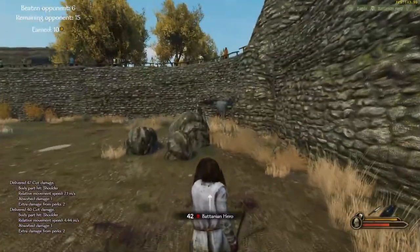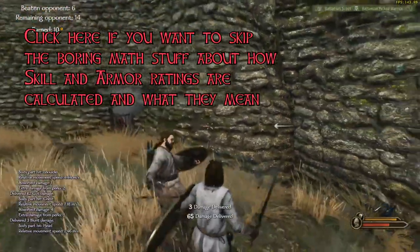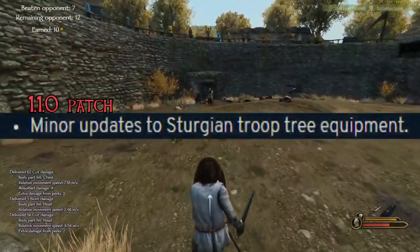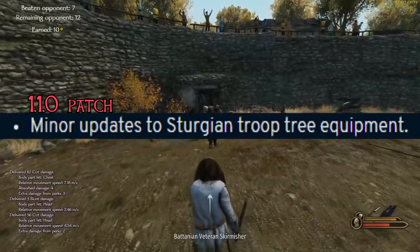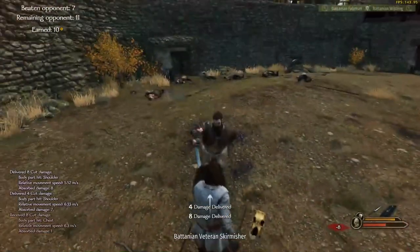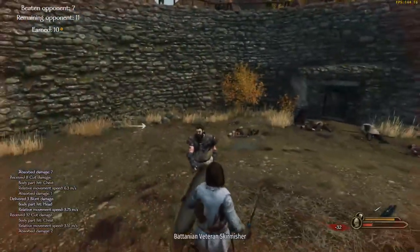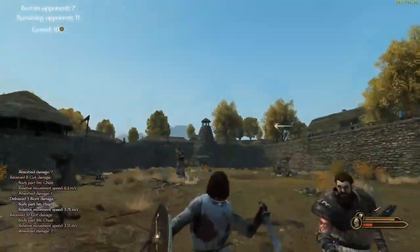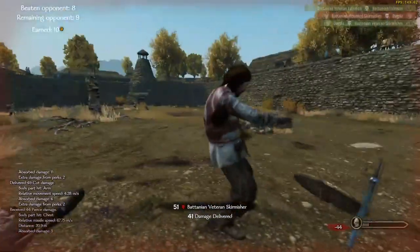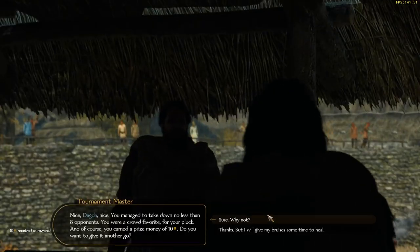Before we have an in-depth look at the Battanian troops, I need to tell you about the new skill rating and armor rating values for troops that I came up with for this video, since people requested it on the last video. Troops of the same tier have a lot in common — all troops within the same tier cost the same to recruit, require the same amount of experience to level up, have the same upkeep values, eat the same amount of your party's food, etc. So these factors are not taken into consideration for the formula of the armor and skill rating.